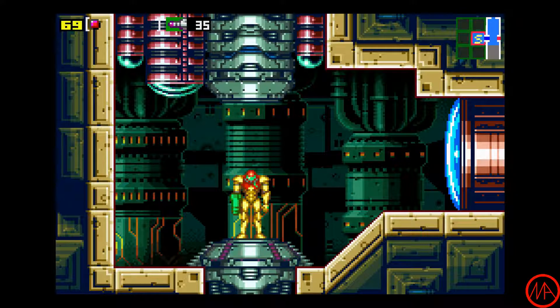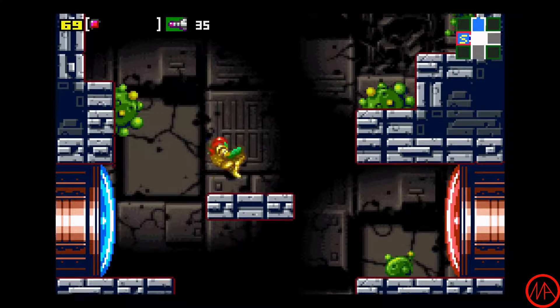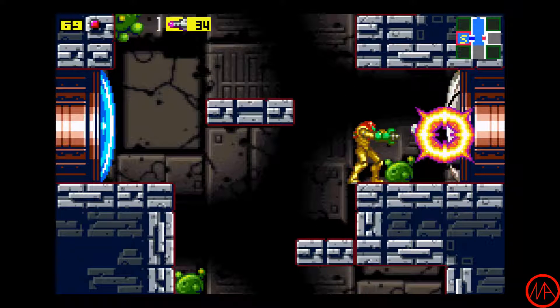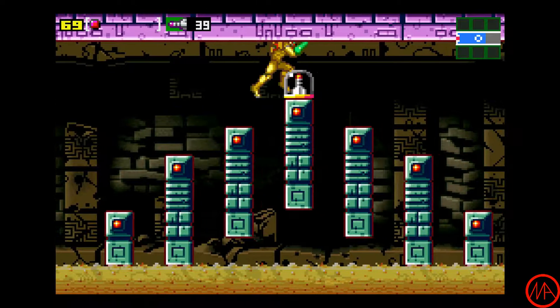Welcome back everyone to Magius Plays Metroid Zero Mission. Last time we made it into Kraid's Lair, and now let's go exploring. We don't really have any guideposts to get us through other than beat Kraid — and we know exactly where he is too.